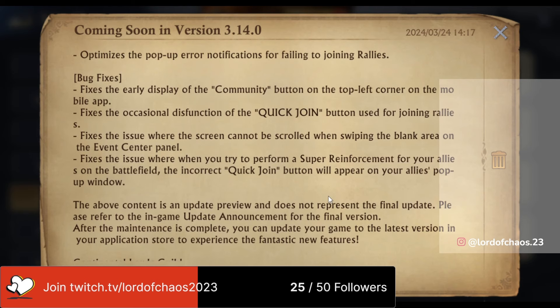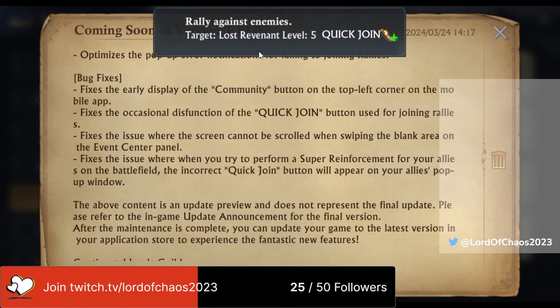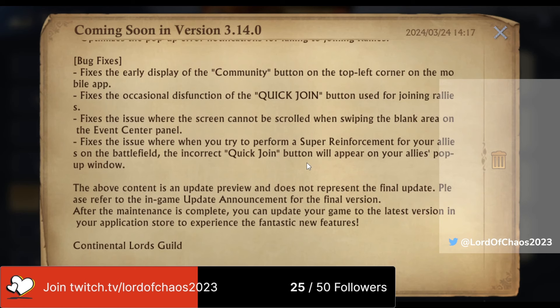They've optimized the pop-up error notifications for failing to join rallies, so they'll be more accurate rather than incorrectly telling you that you can't enter a rally because it's in another kingdom. They've fixed the early display of the community button on the top left corner of the mobile app, and fixed the occasional dysfunction of the quick join button used for joining rallies — an issue I have quite a lot, where I normally have to press the green button on the rally and manually insert my team.